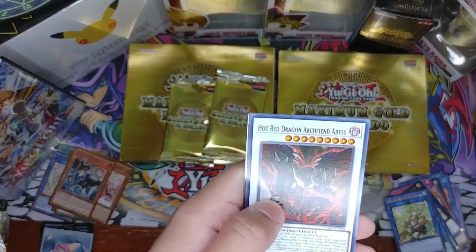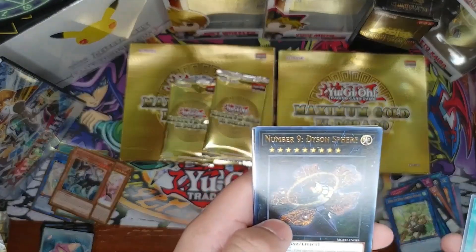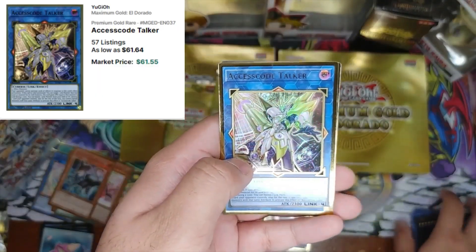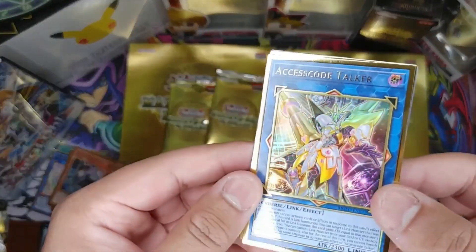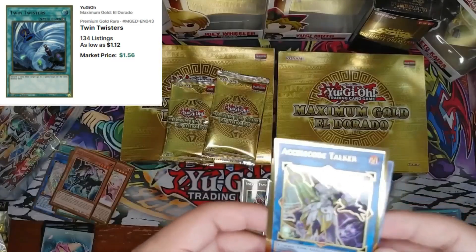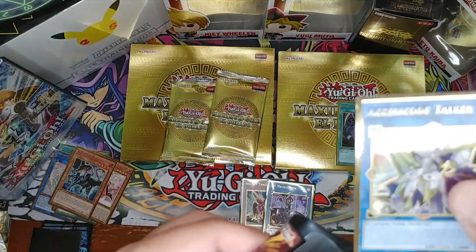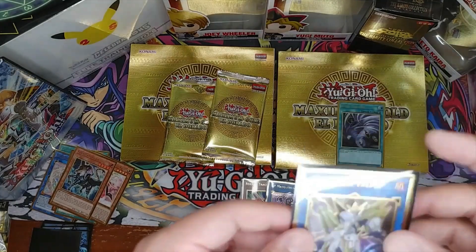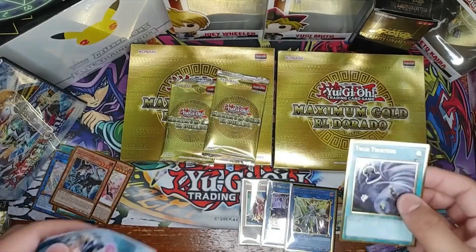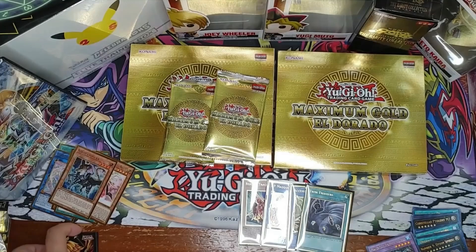Sixth pack: Hot Red Dragon Archfiend Abyss, Phantom Knights of Ancient Cloak, Urgent Schedule, Number 9 Tyrant Sphere, and — oh baby, we hit the jackpot — we got the ACCESS CODE TALKER! Holy moly, what an awesome pull! And Twin Twisters too! That's a great pack! Access Code Talker is the most expensive card in the set — absolutely thrilled we got it!